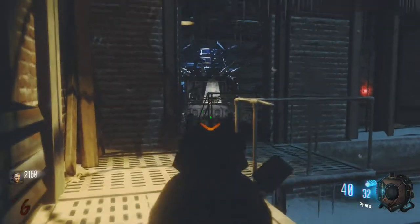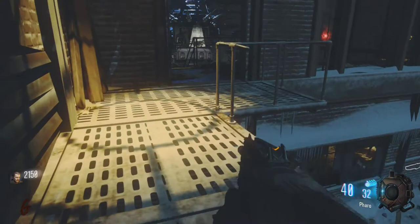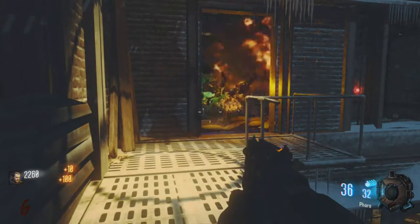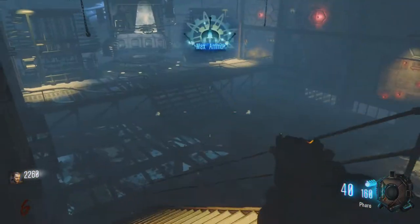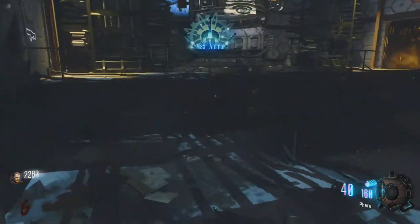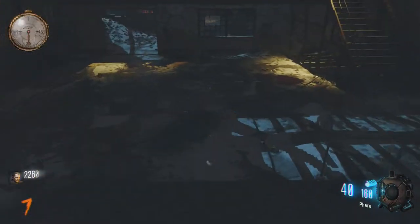At least one more dog — there's more dogs. There we go. You can tell the end of the dog round because they give you a max ammo at the very end. Now the next round is starting. Before it actually starts, run up here, hold X to link — you have 30 seconds to make it back to the teleporter pad.